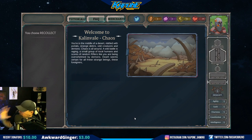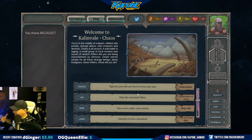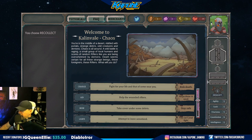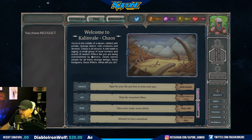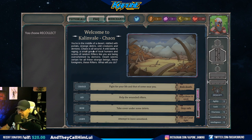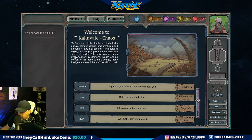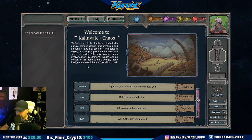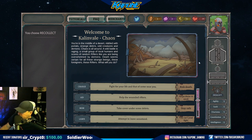From what I understand, this is story driven - you can make choices. I love that about this game. I love these choose your own adventure kind of things. So here's my NFT - I'm guessing these are my stats. You're in the middle of a desert riddled with portals, strange debris, odd creatures and demons. Chaos is all around. A wild battle is raging. A small group of local humans and scores of random rifters like you are being overwhelmed by demons. Death seems certain. These foreigners, these rifters - what will you do? This is where you make your choices.